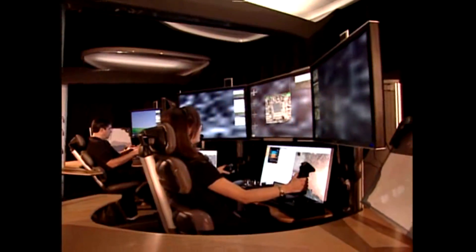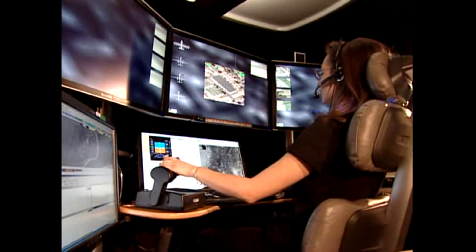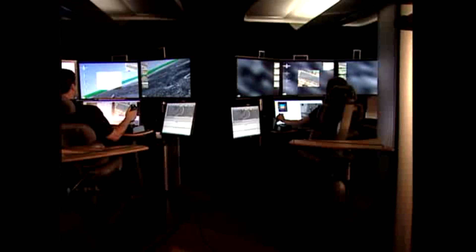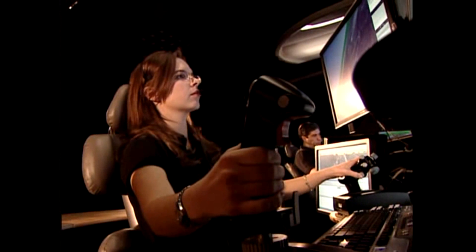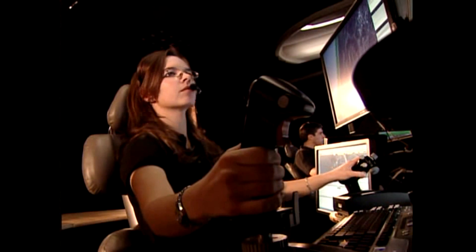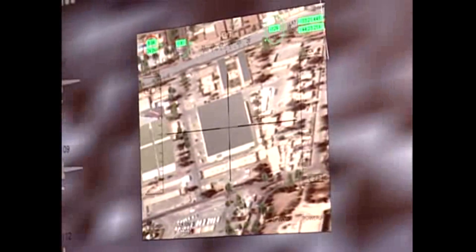Target 1 building. Designate new target, target 5. Pilot copies. Sensor copies. White pickup arrived in front of target building. Pilot copy. Two passengers, including target 5, have entered the building from the white pickup. Confirm target in building. Copy. Sensor confirms. If possible, keep eyes on building and pickup. Building has the priority.